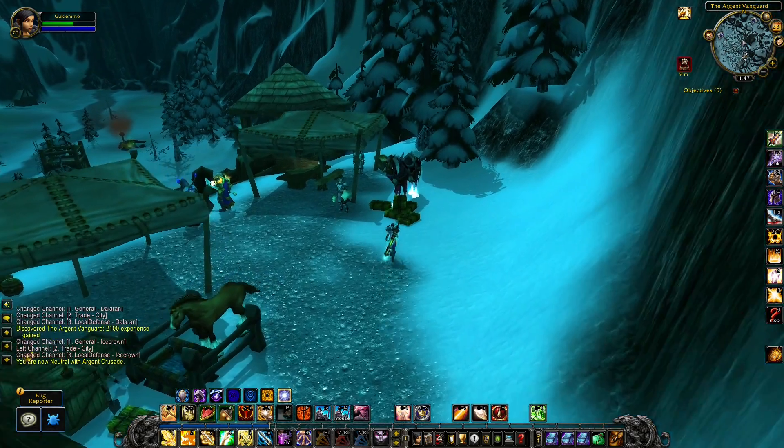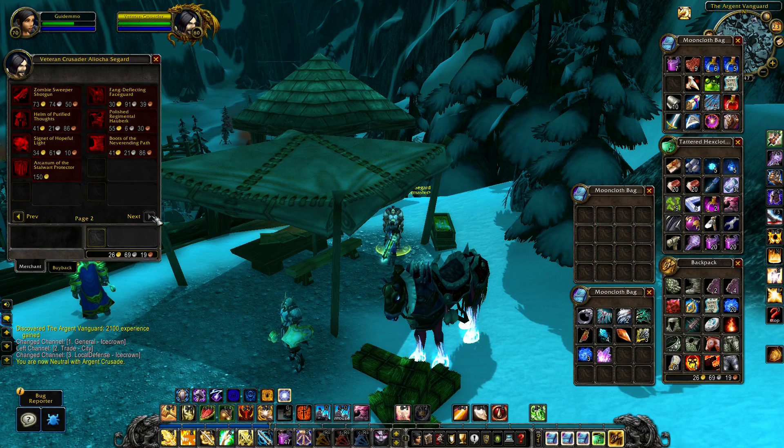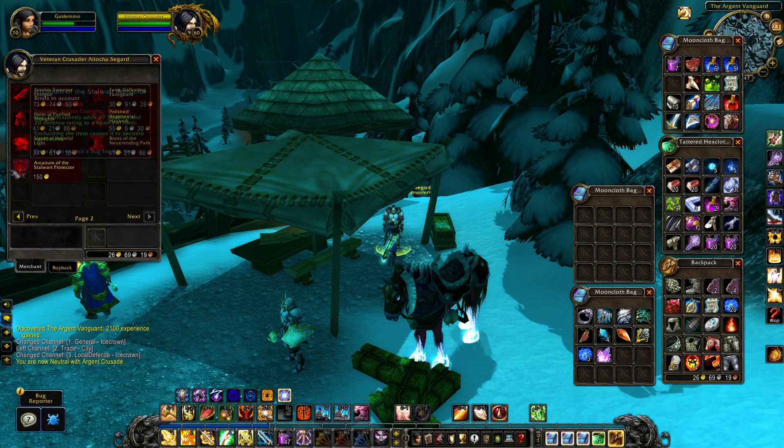As you probably already know, all the different quartermasters in Wrath of the Lich King will sell different rare and epic items, but also enchants. And these enchants will be bind on account, so when you get the required reputation, you can purchase these and send them to an alt, so you no longer need to find the reputation on the alt character.